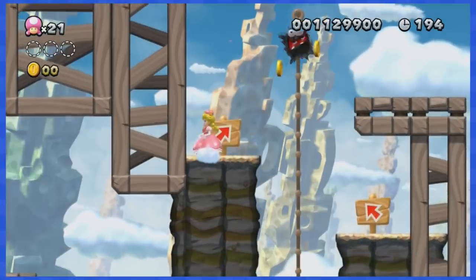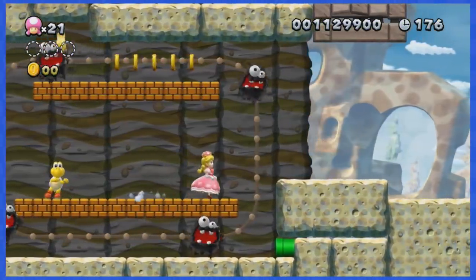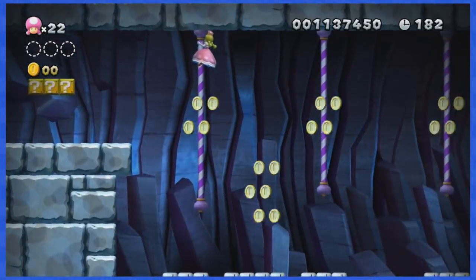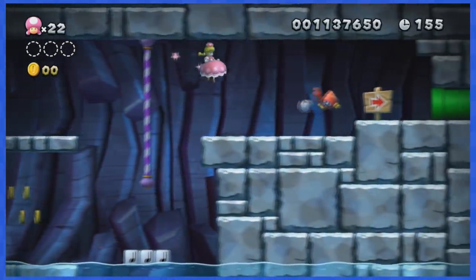World 6-1 is actually quite easy as you can pretty much glide above the entire stage and skip it all together. For World 6-2, you'll want to stick to the very top of those purple poles as there's a lot of deadly coins down there. Slide under those two coins and this level is complete.